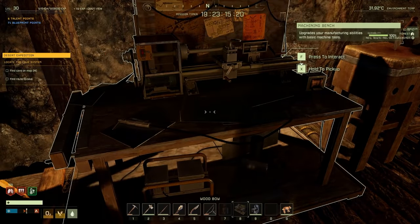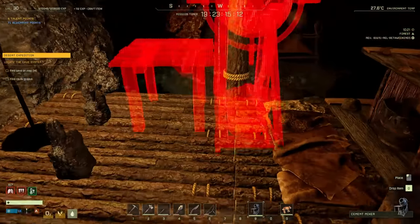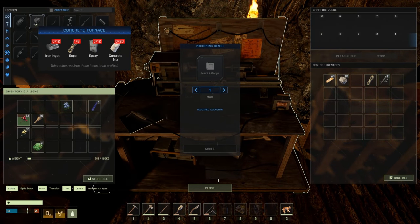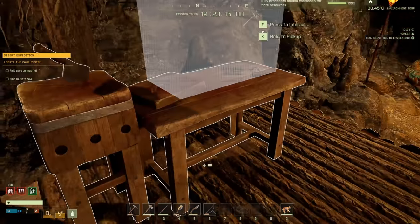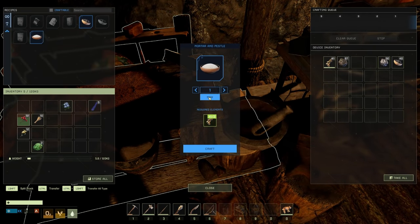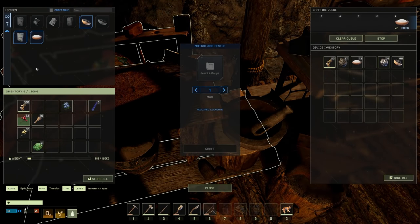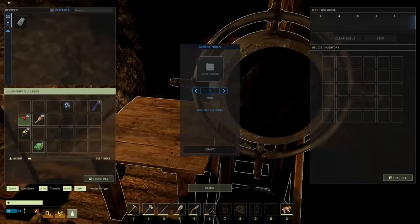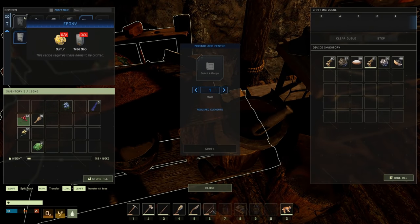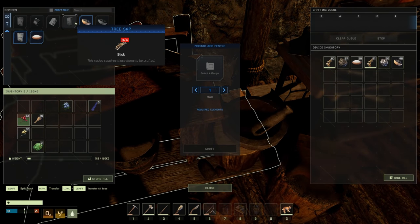For the concrete furnace we need 8 rope, 12 epoxy, and concrete mix. I've been gathering animals along the way to get more epoxy. We got 100 bone right there! For concrete mix we need tree sap, stone, and silica. Tree sap is made from sticks, and we use the carpenter bench to turn wood into sticks.